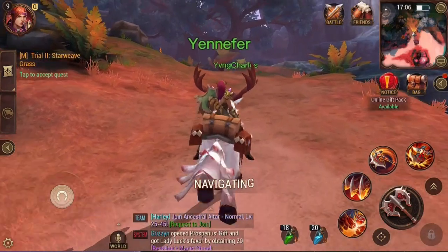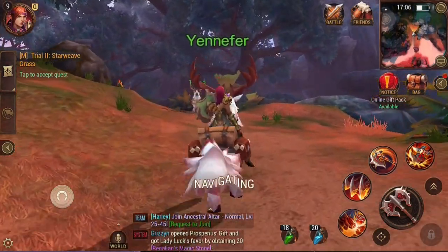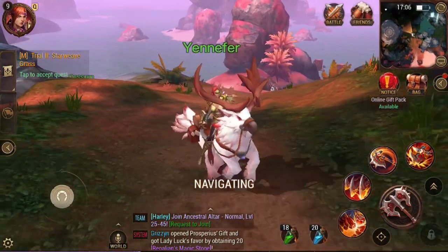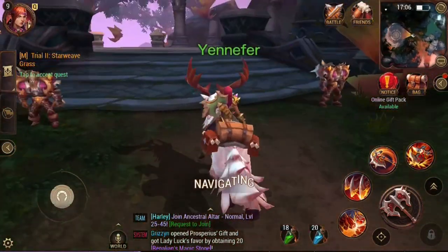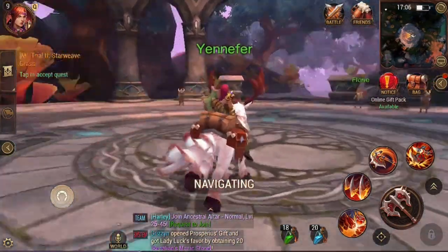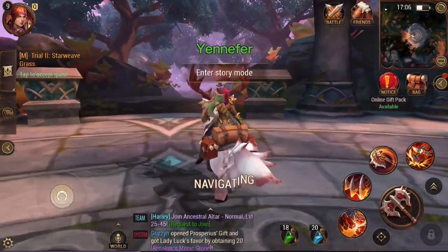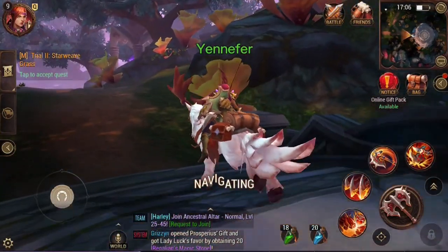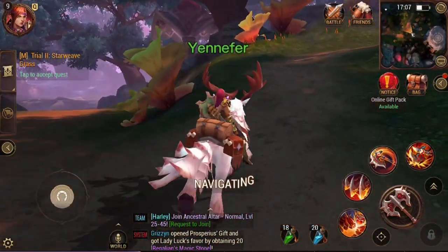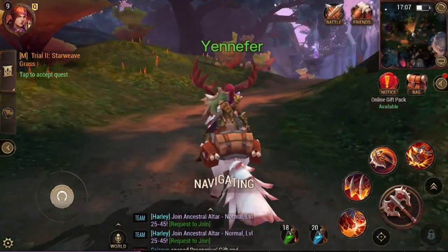We're just going to kind of haul ass over here. I picked Yennefer as the name, as it's a bit of a running joke. If you've seen some of the other mobile stuff, it's quite funny. So, we're just running over to this quest — enter story mode. As you can see, there's like full raids and all sorts of things. I really did want to join.